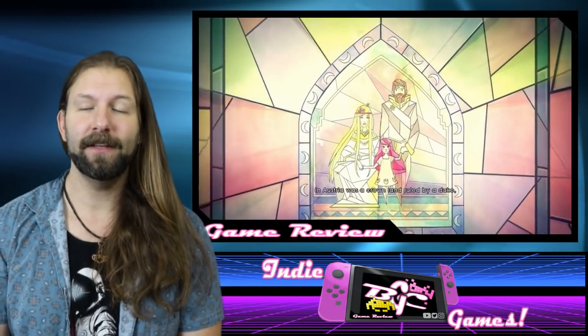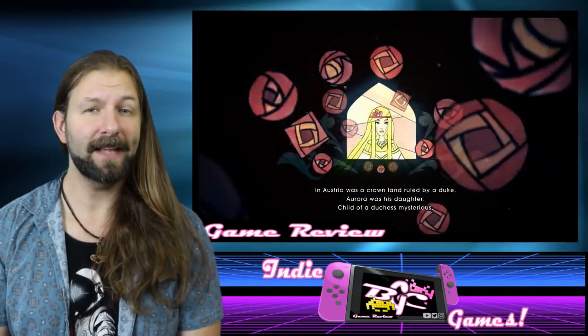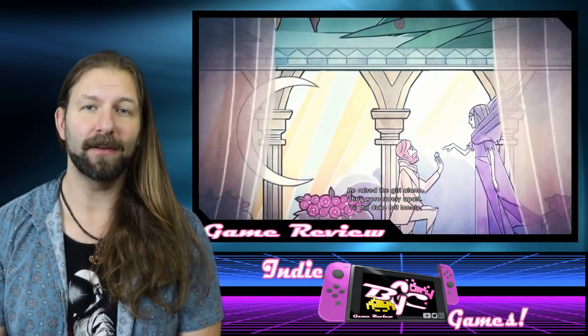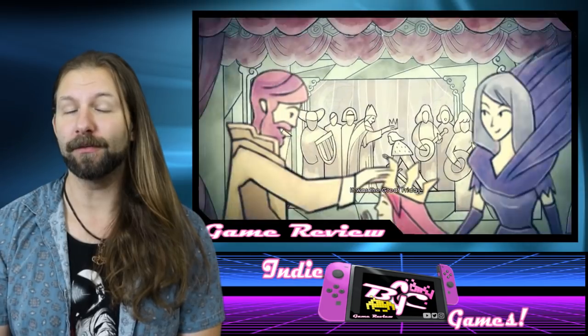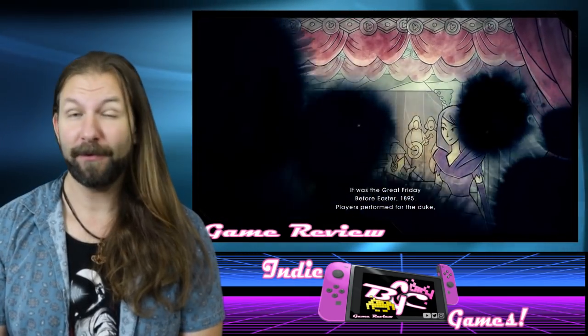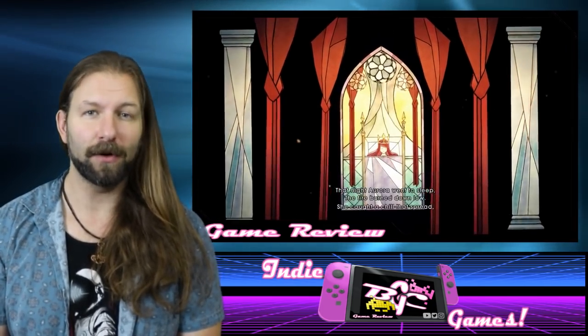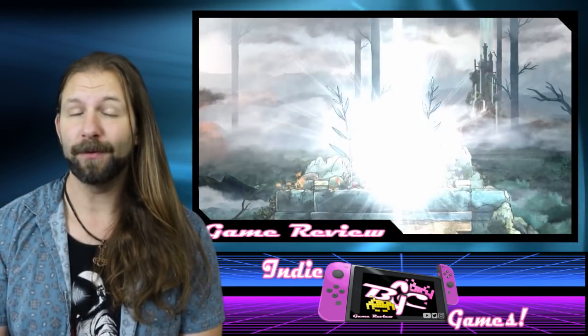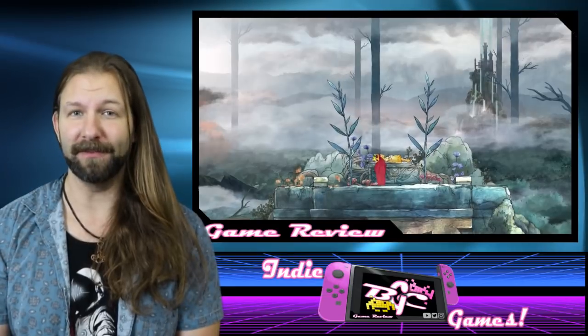Diving into the story of Child of Light, the entire game takes place in Austria in the late 1800s. Our main character Aurora's mother has passed away several years ago, and her noble father has recently taken a new wife. However, not too long after that, on the eve of Easter, Aurora was found still and lifeless in her bed, and has now found herself woken up in a very strange and mystical environment.